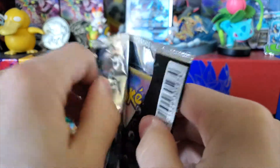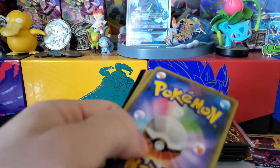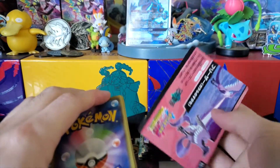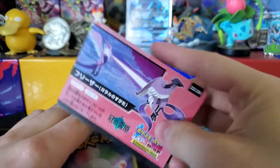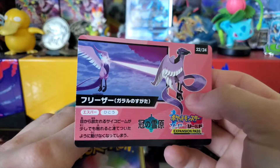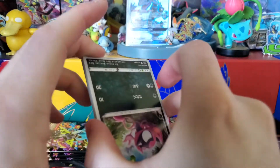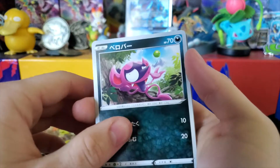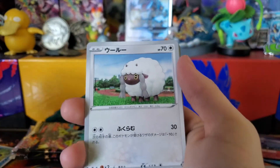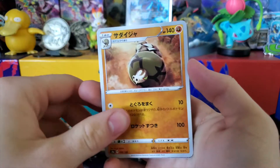I probably should have just grabbed scissors to cut these open, but I don't trust myself cutting a pack open. Here's the Galarian Articuno — the bird lore, why? It just makes no sense. I like the designs, I think they're really cool, but why? Impidimp, Wooloo, the Fossil card, Sandaconda.